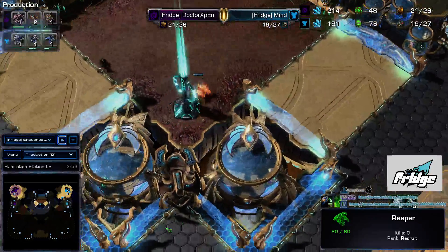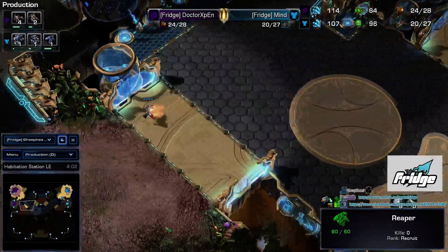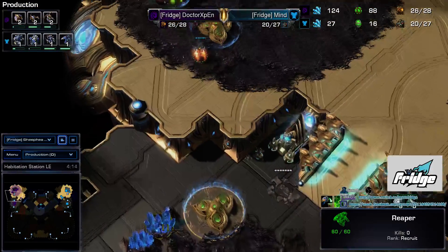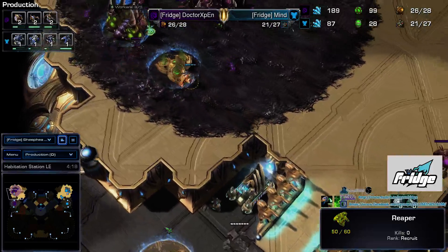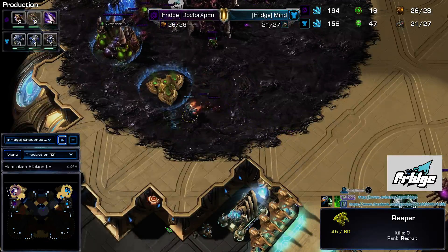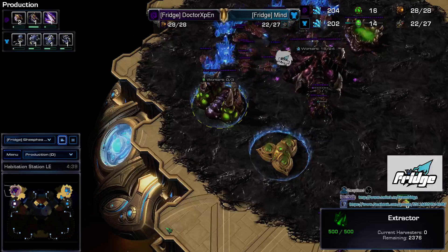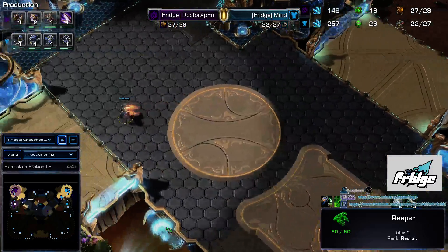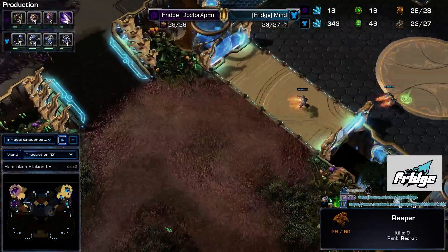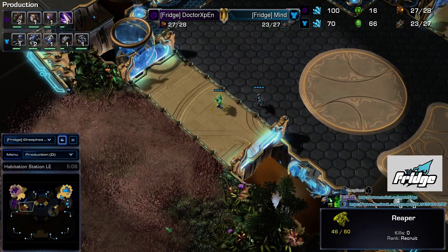Doctor does pull off gas at 100, which means he's going for speed and hopefully an early third. We have the second Reaper coming across the map and after that Mine threw down a factory, so he's going to follow up with Hellions — probably four to six just to keep the creep to a minimum. Then he'll probably get a third CC or, if he wants to be aggressive, throw down two more racks. And there it is — third CC. So we're going to see a macro game.